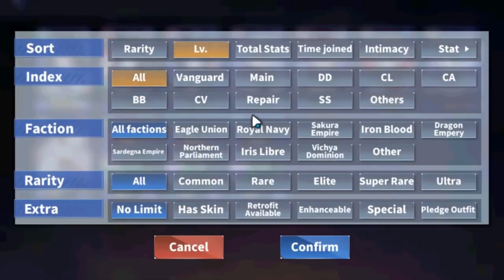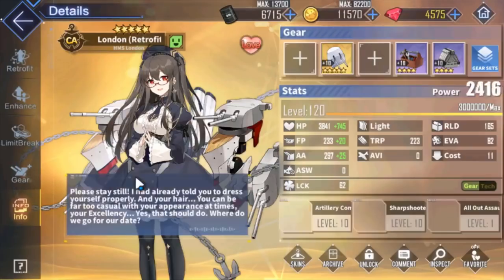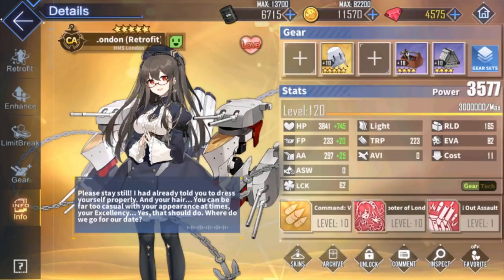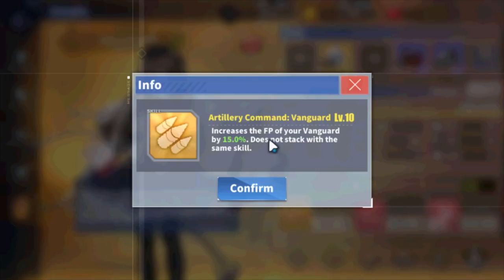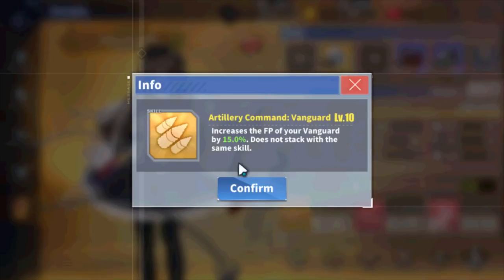Now let's talk about vanguard buffers for vanguards. The first one is London. People ask about her all the time. Her skill Artillery Command increases firepower of your vanguard by 15%. It works best when using a fleet of heavy cruisers, since heavy cruisers have the highest firepower of any vanguard ship. That's why I use London with my Drake setup — with San Francisco and Drake, she gets the most out of that 15% buff.